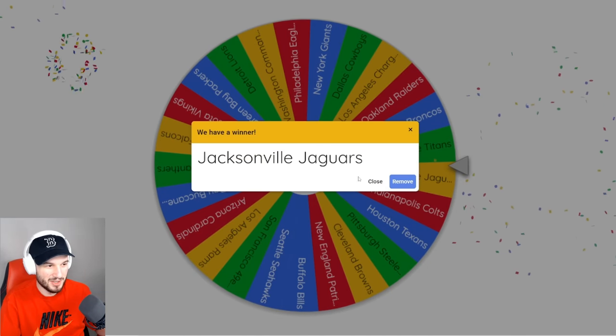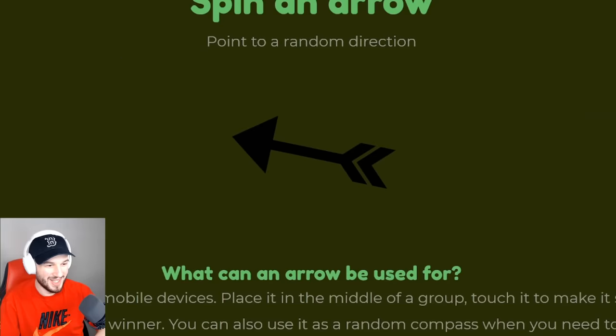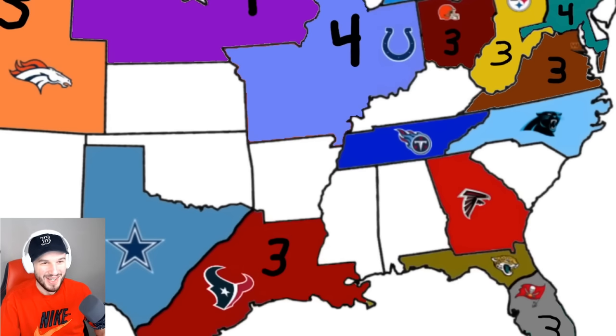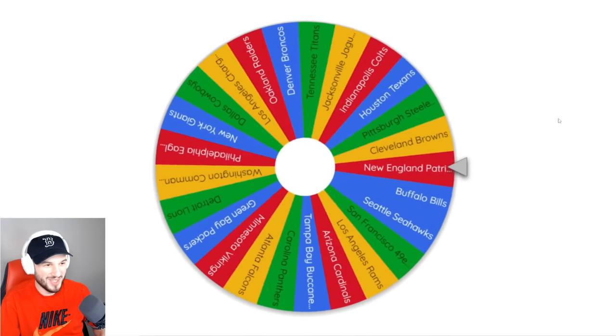Can we get a game in here? Jacksonville — they could argue Atlanta, but they get Alabama. Another plot of land — this is out of control. Let's do this again. Maybe we'll get a game. They're headed kind of northwest — they're playing the Lions.